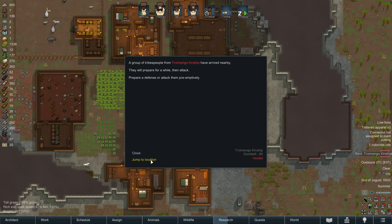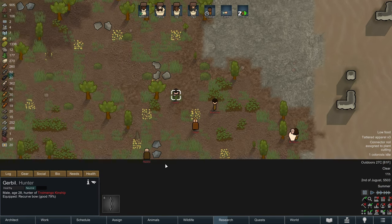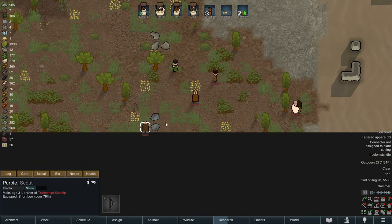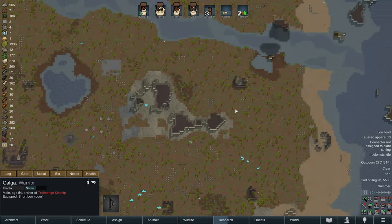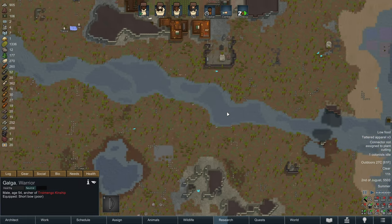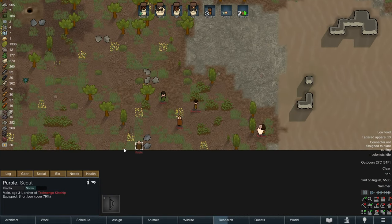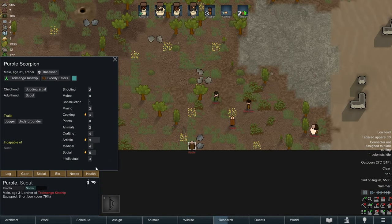We are being raided. They're going to prepare a little bit preemptively, so let's see who we're being raided by. Looks like they're tribal, so at least they're not coming at us with guns - that's a huge advantage. But there are 6 raiders and we only have four people to defend, so we're going to have to be very, very careful. We really need to inspect each person and see who the threats are that we need to take out first.